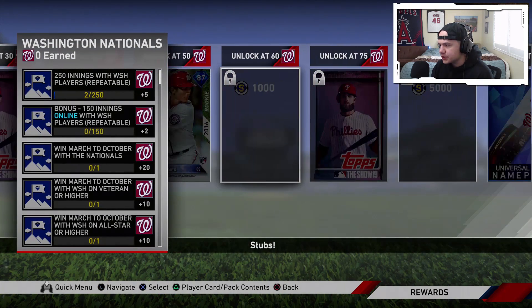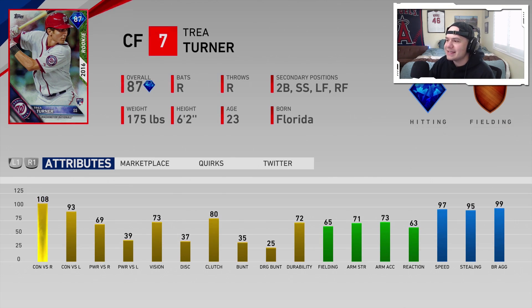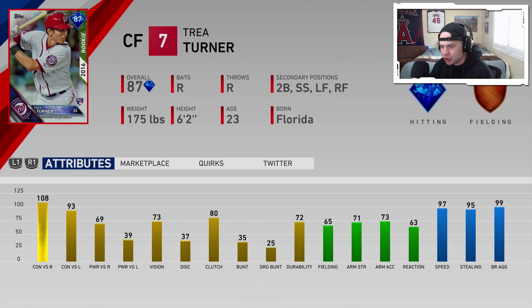The Washington Nationals' affinity reward is going to be an 87 overall rookie Trea Turner. 108–93 contact with great speed: 97 speed, 95 stealing. He's got a bunch of different secondaries and can play the middle infield as well as the corner outfields. He might be a pretty valuable card if contact hitters are as valuable as they made it out to be.